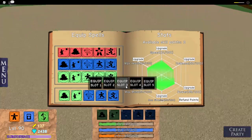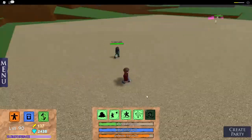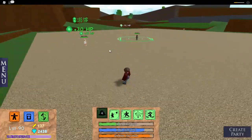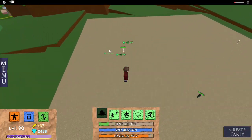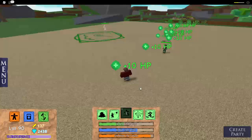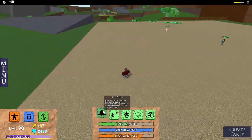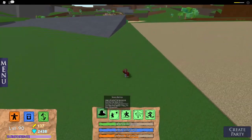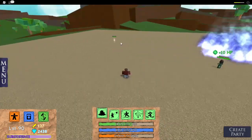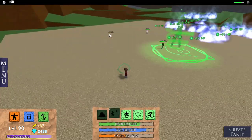Next is Grass. The first power is called Spore Bombs. The user shoots three large Spore Bombs that deal a low amount of damage each, but the caster will heal if they hit an opponent. So basically, I'm going to hit Slice and as you can see, I get health from it. That's very, very, very cool.